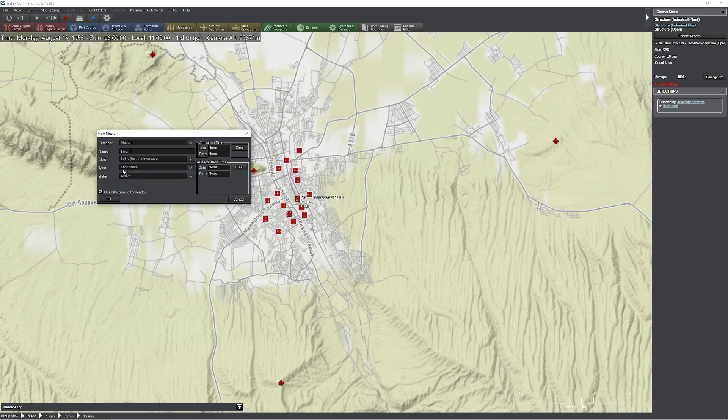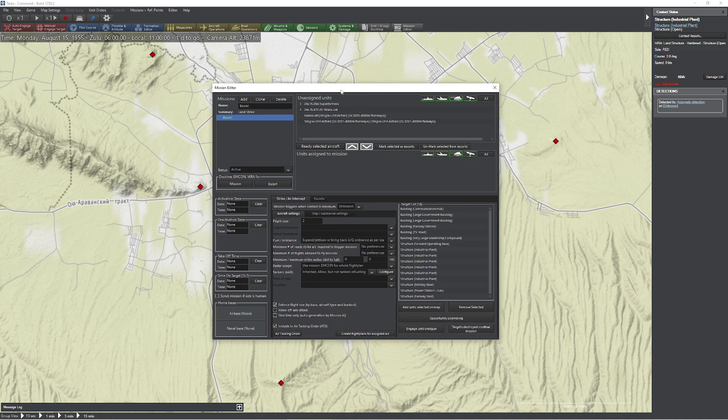Mission. Make sure you set this to land strike — I've made that mistake more times than I care to admit. So the first method is the conga line method. I'm going to grab all my B-29s and set my flight size. Bomber groups are usually cells of three, but we can do up to six. We'll do cells of six. Fuel and ordnance looks good. We're not going to worry about off-axis today. I'm not going to set a takeoff time — we'll just let this flight go as is.